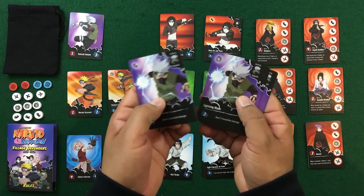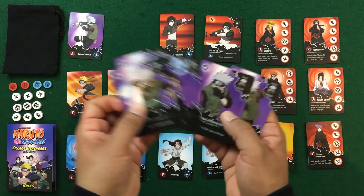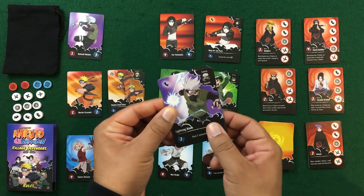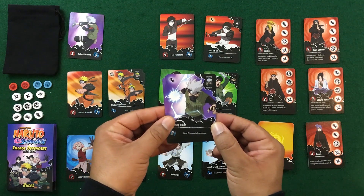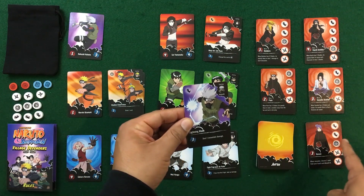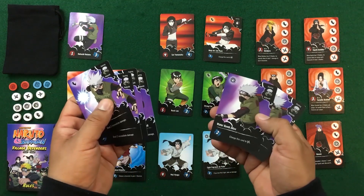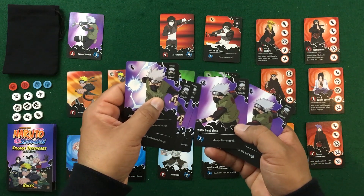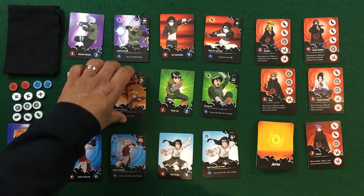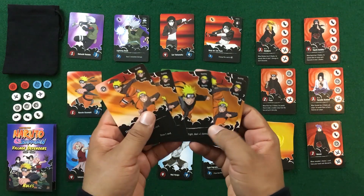Let's look at some hero cards — they're very thematic to the show for those who know it. Each card has a chakra effect: you pay chakra and use the ability. For example, Lightning Blade costs three chakra to deal two immediate damage. To win a fight you must match symbols based on what's drawn from the bag. Playing against a ninja, spending three chakra to deal two immediate damage can defeat them. Other options include drawing a card, taking no damage if you lose, or changing the symbol type.